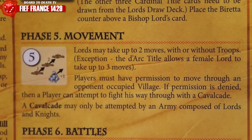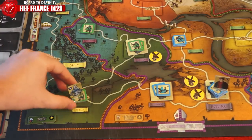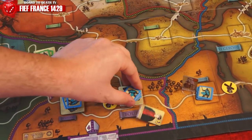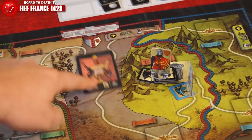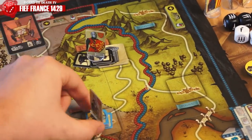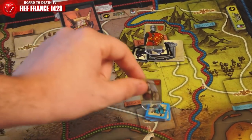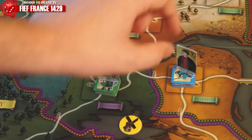Phase 5 is movement. Lords may move 2 spaces with or without troops, unless a female with a dark title, in which case she can move 3 spaces. This title can be claimed through the lord card should you have drawn it. Note that troops cannot move without a lord or lady. Be careful when moving into bishoprics that have the plague — the newcomers won't be immune to it. When moving through an occupied space not belonging to you, you may ask permission to move through. If it is not given, you may return from where you came, stay there, or try and ride through should your troops be only knights. This is known as a cavalcade. It can be done only if the player still possesses one move left to move to the next area.